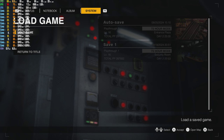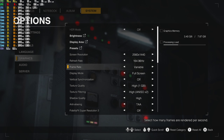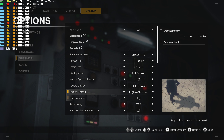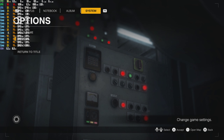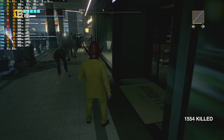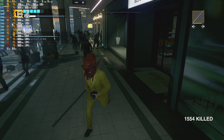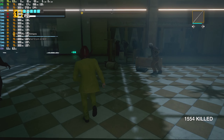Now if you also go in here, this is also FidelityFX Super Resolution — you can turn that on as well. I would probably go for Quality if you're going to do that. That's going to upscale the game; it's going to make it look a bit worse, but you will also get better framerate even with that. I get pretty decent with it off.